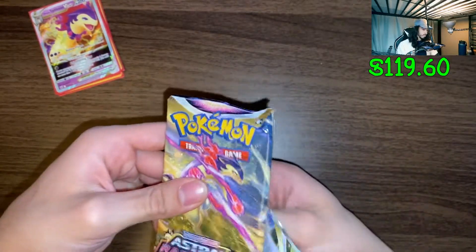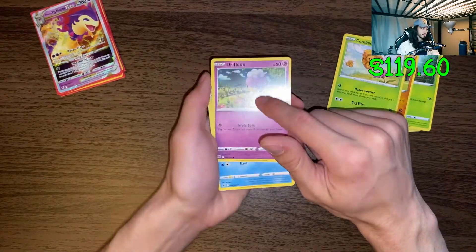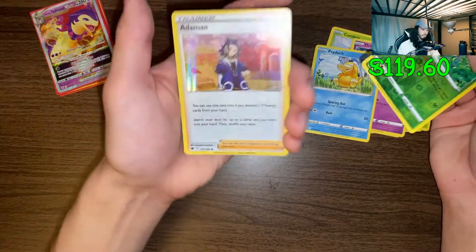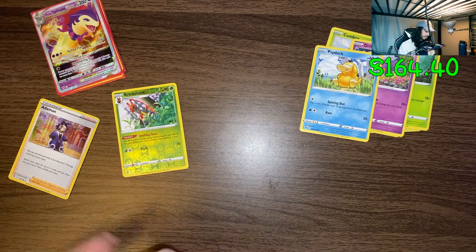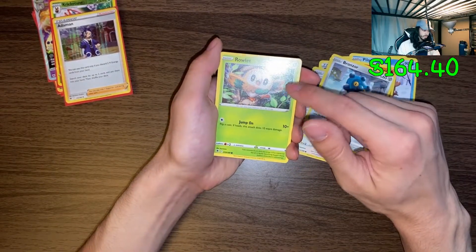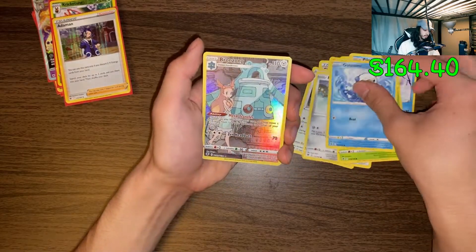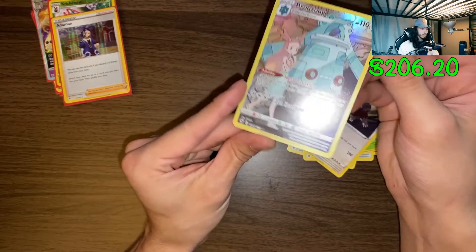Driftloon, Driftloon - I really like Driftloon, definitely up there. I really like Psyduck too. Reverse holo Kricketune and holographic Adamant. Getting pretty lucky so far. Oh, cute cute cute! Two starters. Full art Bronzong and Ursaluna - this is a pretty card.